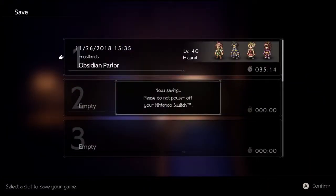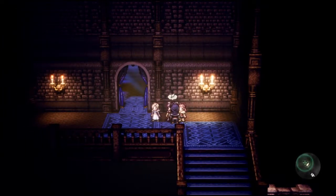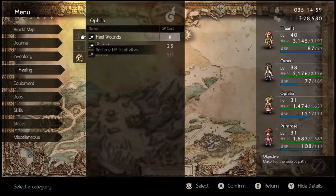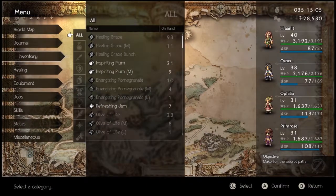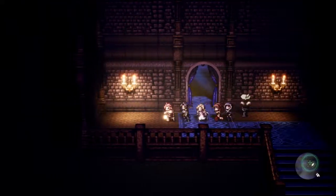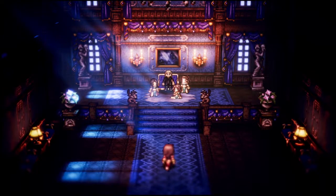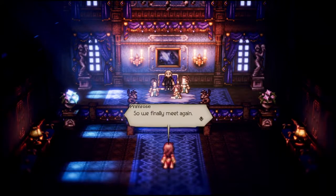Is this just a boss fight? Am I already here? I don't want to enter that door without knowing. There we go — Inspiring Plum. I need to buy more of these; that's what I should spend all my money on. Hello, boss? Yeah, am I already here?